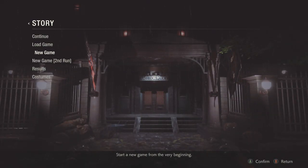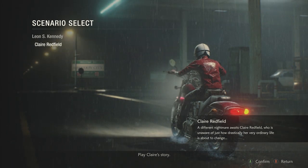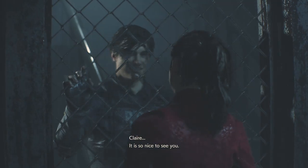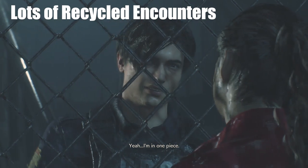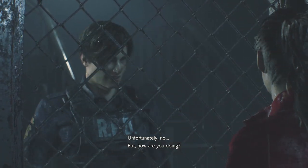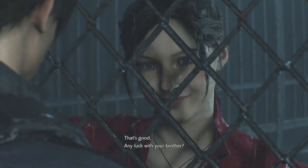Resident Evil 2 2019 is separated into multiple campaigns that take on the perspective of a specific path and character. The first path is unlocked at the start, and the alternative paths are unlocked after you complete both Leon and Claire's first campaign. The alternative paths showcase what the other person did while the player was on path A. Unfortunately, the alternative path opens strong but begins to show holes. Much of the content in the first path is repeated after the first section, with slight changes to the enemy locations and item placements, but if you want to understand the full story, you will have to experience both path A and the second run. Plus, the second run is a lot harder than path A by offering more difficult enemies to deal with.